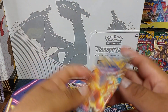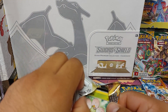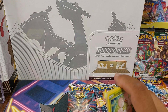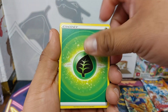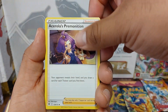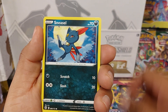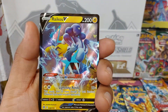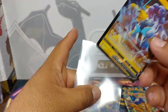Let's see what Brilliant Stars has. Energy, Pot Helmet, Acerola's Premonition, Gladio, Exeggutor, Sneasel, Bidoof, Electabuzz — oh, creamy reverse! And a Raikou V. Go ahead and sleeve that guy up. First hit!